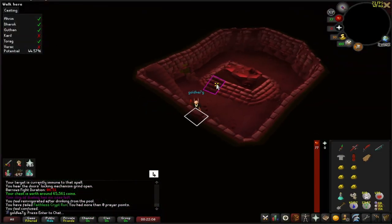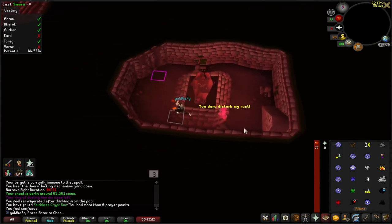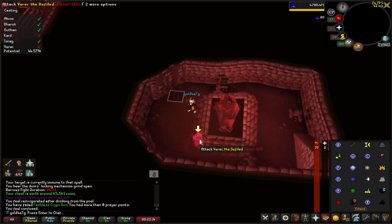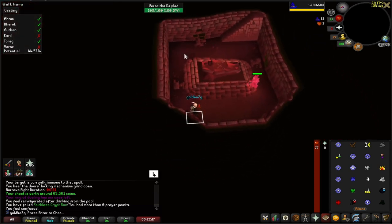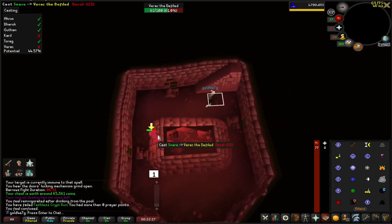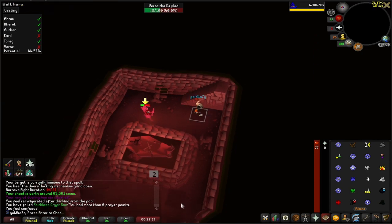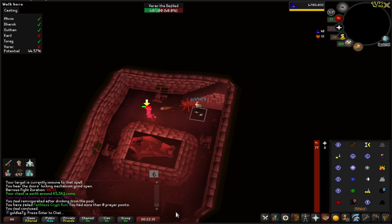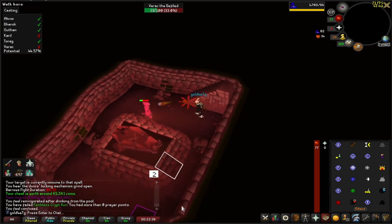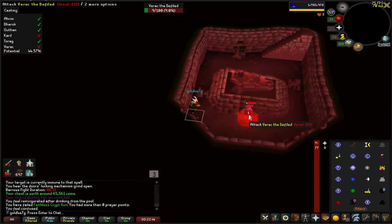All right, now we're on to Verac. We will be using mage and he will be meleeing us. Start on the side, run over, freeze — and just like that. Obviously if you have Ice Barrage or Entangle this will go a little better, but since this is low level, this is the best we've got. His room can be the trickiest just because there's a little more rubble in your way. It's the same concept: run around in a big square. And that's Verac.